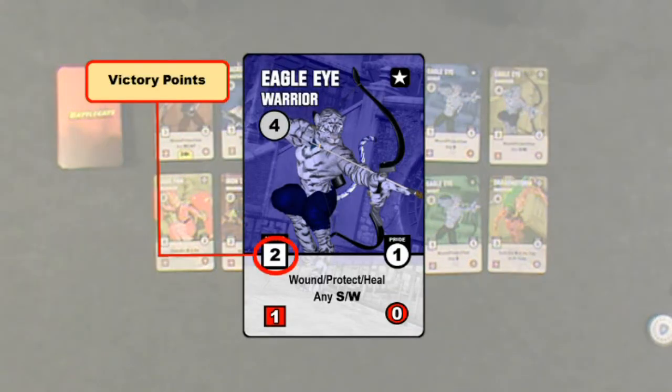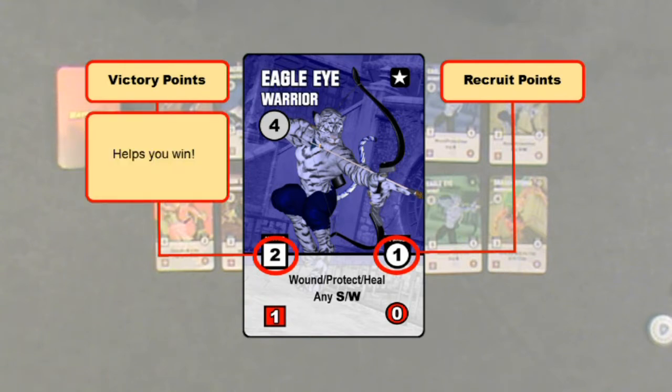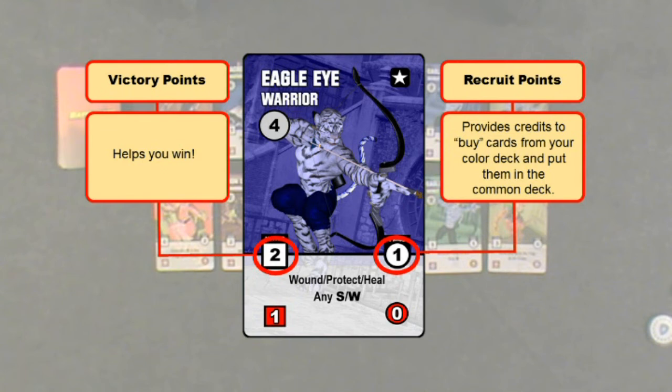Each card has a victory point and recruit credit value. Victory points are what help you win. Recruit points allow you to buy more cards from your color deck and put them in the common deck.